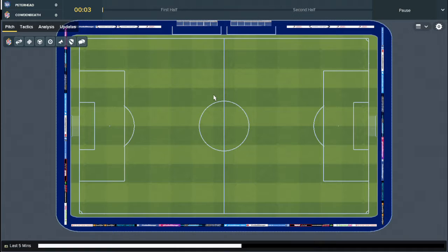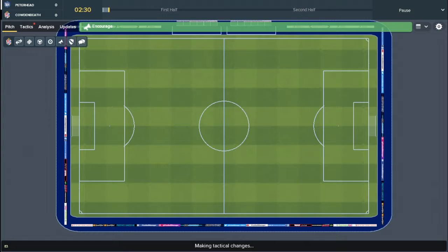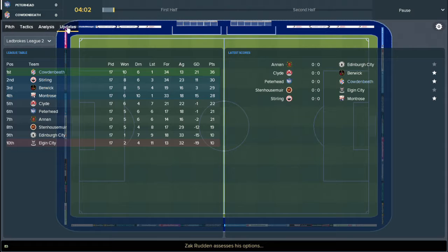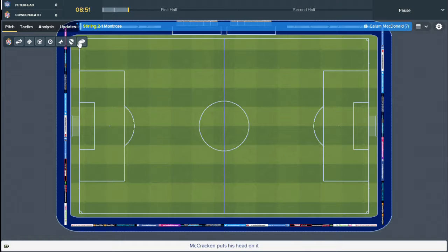I've decided to change it up and I'm really hoping for a positive result after the disappointment from Stirling Albion. We did get that revenge against Clyde which helped morale a bit. The team is looking good — team cohesion is up, manager support is up, and we are six points clear at the moment.